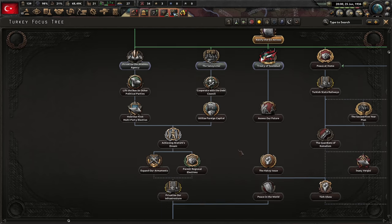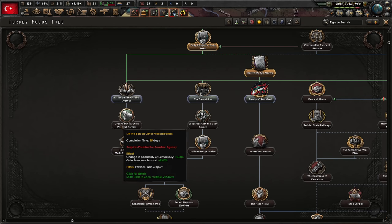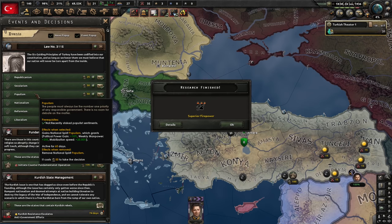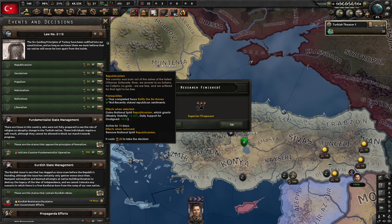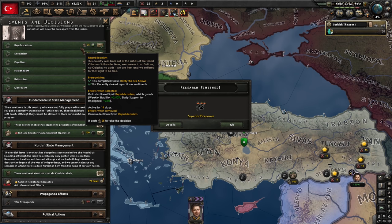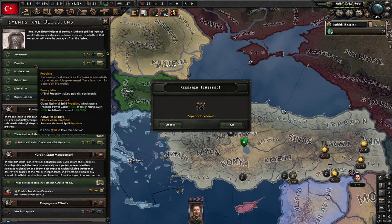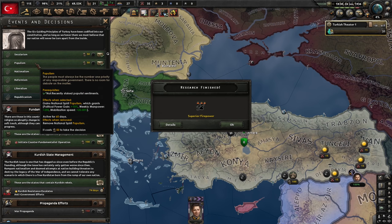Before privatizing, we'll need to hold an election, but the creation of an opposition party required for that will take time. So we're going to privatize the Andaloo agency first for extra stability. For the Six Arrows, we can do republicanism — for only 25 political power we get 5 stability. So definitely republicanism, and I'll uncheck everything else so I get a notification every time I can enact it. We need to keep doing this for as long as we can because it will go away eventually. Secularism deals with state management. Populism gives political power but costs political power — calculating it out, it's about 12 political power gain for 50 cost, so no.